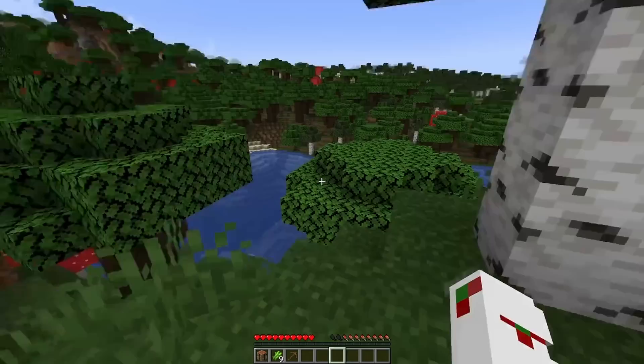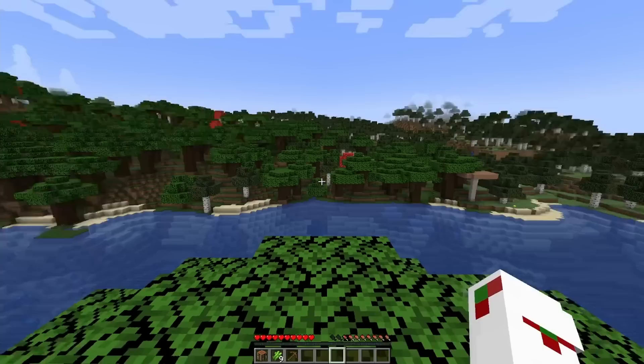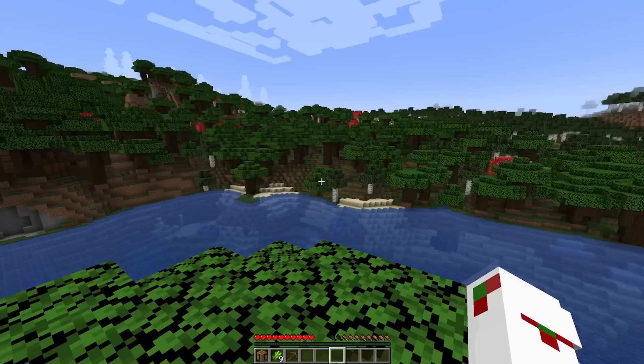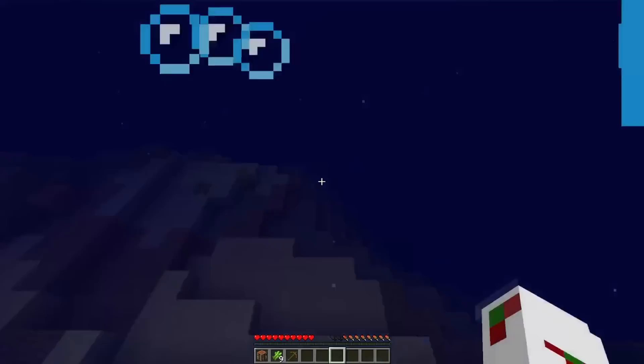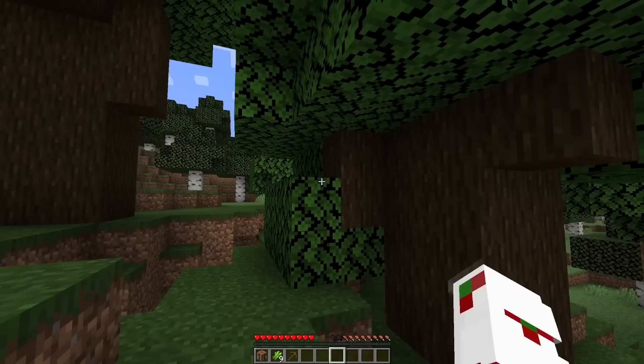That was a lie, there's definitely no open area. But I do see that we have almost all of the different woods nearby — we have birch, dark oak, and I see spruce. We have a ton of different things. I think what we're gonna do is try to make our way through the forest over there, because that way is ocean. Oh, can we make it? We can — absolutely easy!